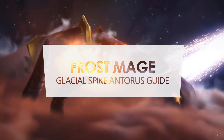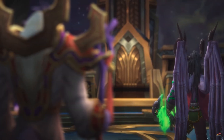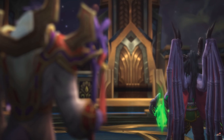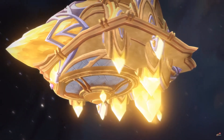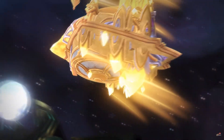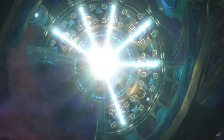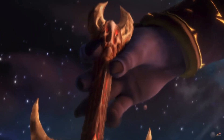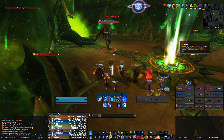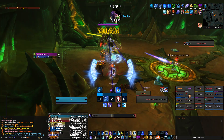Hello guys and welcome back to my channel! In this video I'll be discussing the Glacial Spike build for the Frostmage in Antorus. It has been a while since I've seen any Frostmages really play this spec, probably because of the nerf given to the tier 21 set in October, where Frostbolt was taken out of the set bonus and only Ice Lance remained. Sadly, we do need some Warforged tier 20 pieces for this build to really shine, but I find the Glacial Spike build a lot of fun, so stick tight and I'll tell you all about it.